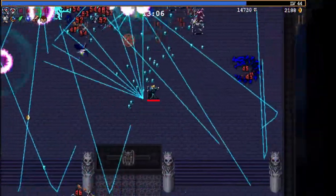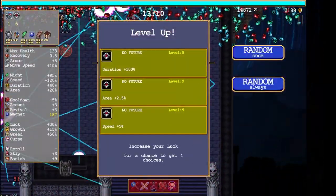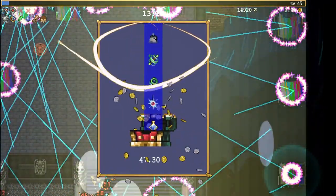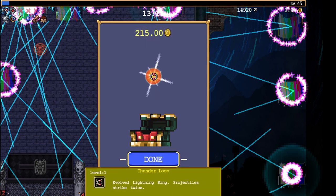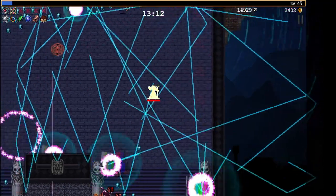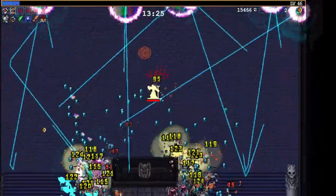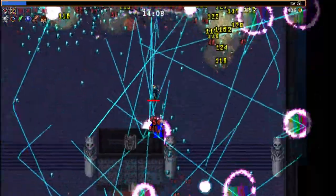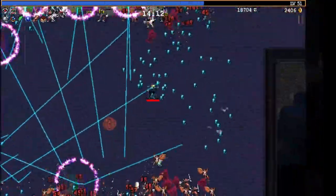Ooh, boss on the right. Duration, nice. Thunder Ring — boom! Prepare for mega AOE. Thunder Ring is the evolution of the Lightning Ring. Projectiles strike twice and also big boom. The more things on the screen, the bigger the boom. It's basically just chain lightning. Oh my gosh, I have like 400% duration on No Future now.